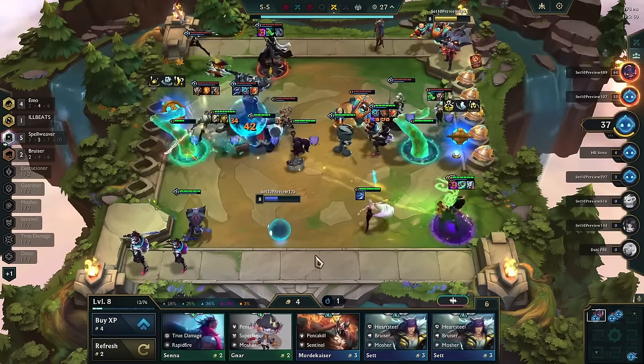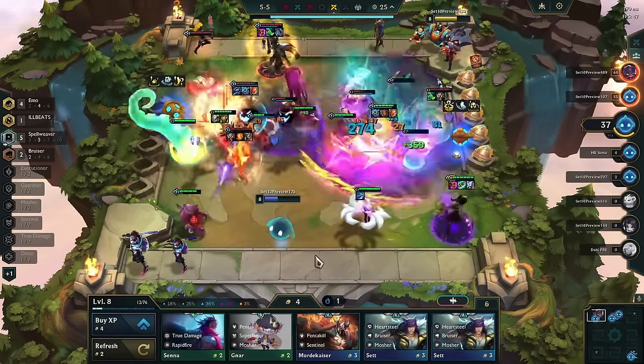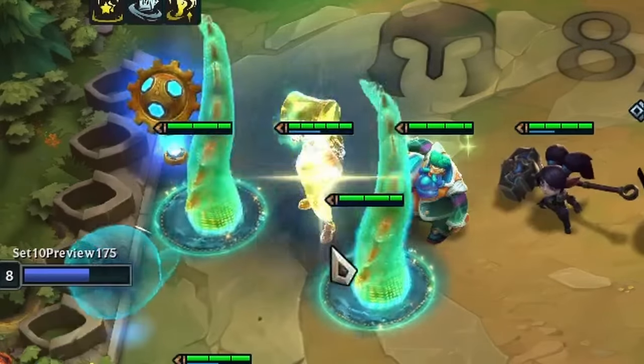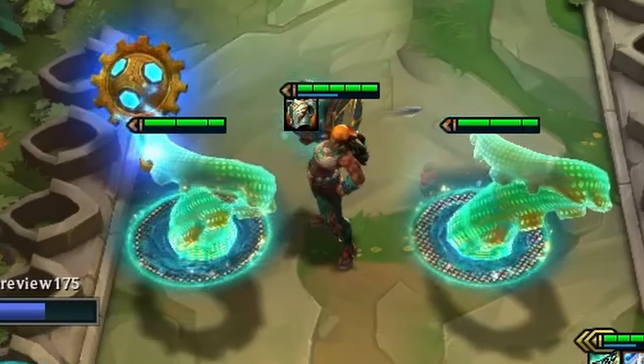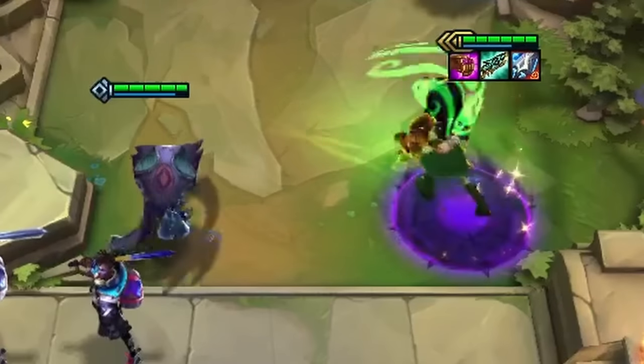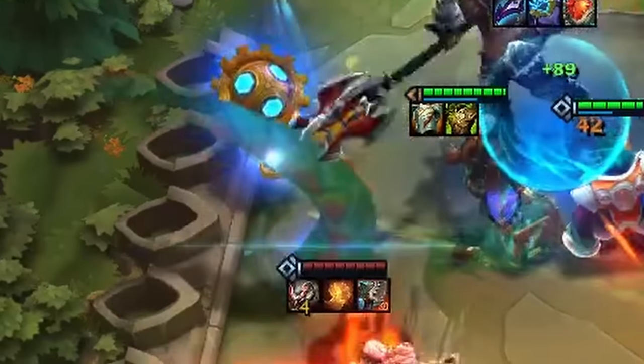You could witness this firsthand at the start of the PBE cycle. For example, Ilaoi used to be the best tech unit for every emo comp, because you would receive two additional tentacles that you could sacrifice in the front row. Every emo unit would receive mana the first time these tentacles died.